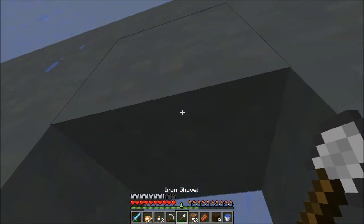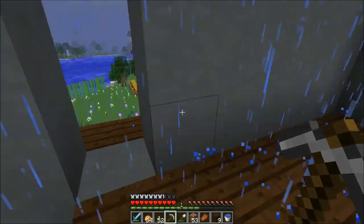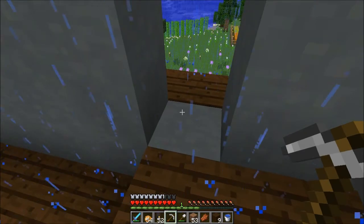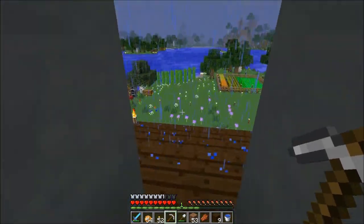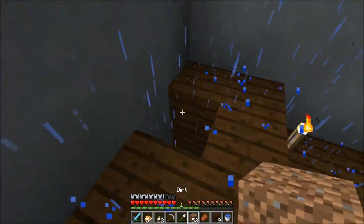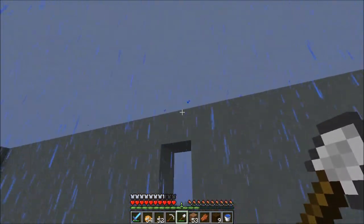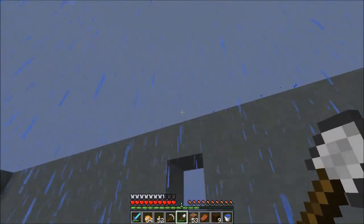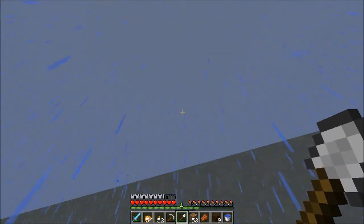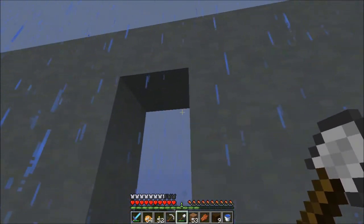So I want my windows to be three high. Yeah, I'd want it three high. So there are three high and then they have the stairs, then the windows, and then the stairs again. That's correct for now.